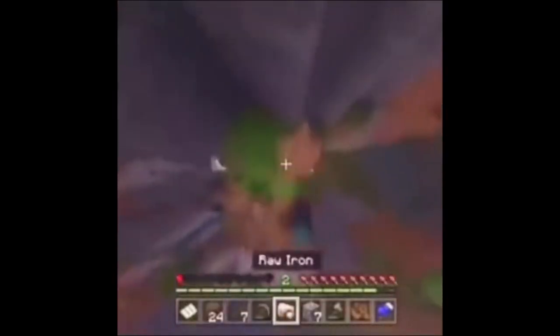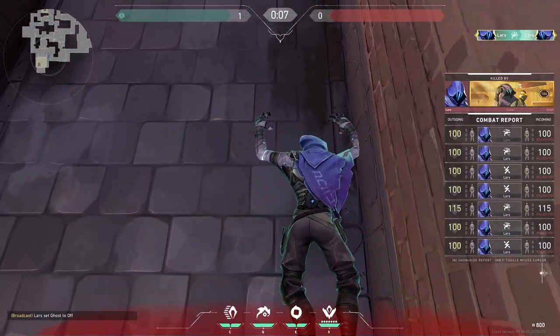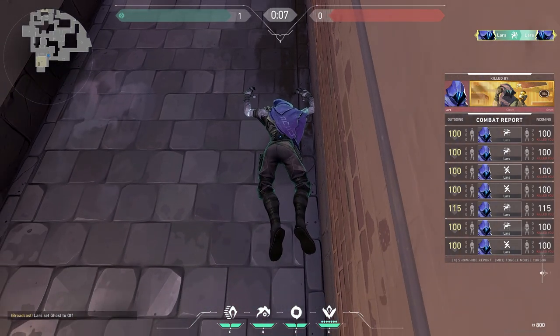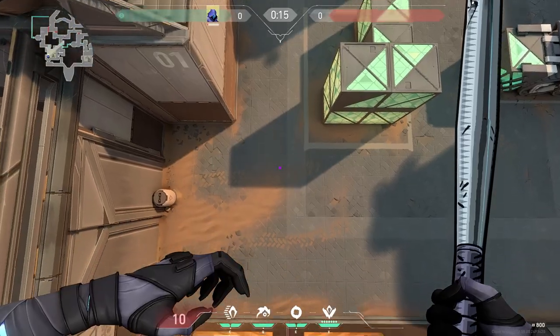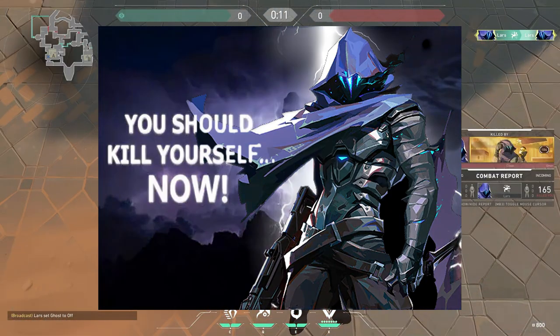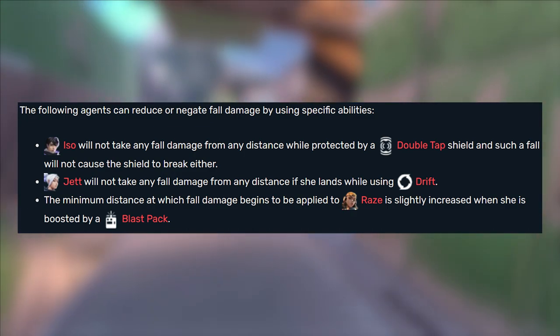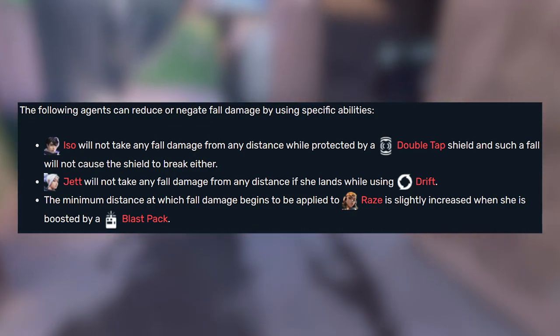Fall damage is linked to the distance you travel, not the speed you're going. So a fall like this one on Ascent is still absolutely going to kill me, despite me gracefully gliding towards the ground. You can even take fall damage before the round even starts, and there's nothing stopping you from just killing yourself. And finally, here's a list of all the different abilities that interact with fall damage. Yep, just drink that all up.